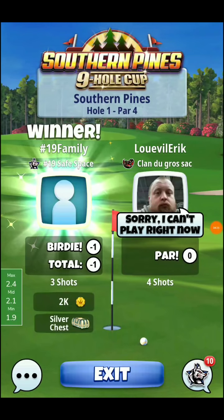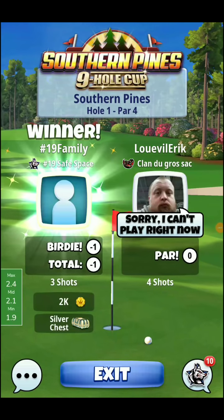Before we move on to hole number two, one quick thing about that second shot — I went with a little bit of topspin. If you're going to play the shot to the left side of that bunker, I wouldn't play any topspin. But if you are going to play a skip shot over the bunker, I would definitely go with 1.5 bars of topspin so you have the needed power to roll that ball up through the green towards the hole. If you play the shot like I played it, zero topspin will probably be required. That topspin would be needed if you go over the bunker with the skip shot.